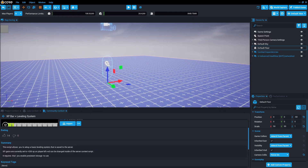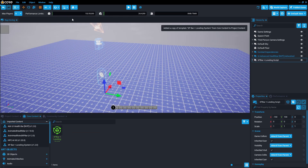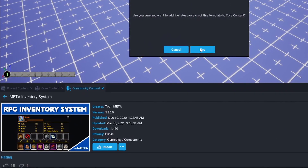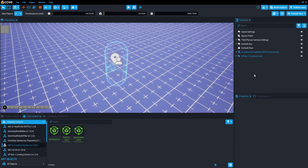Then I added a level system. This will show me the level of the player as I kill monsters and gain experience. As you know, one of the most important parts of RPG games is the inventory system, so I found a system for this and added it to my scene.